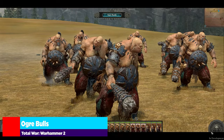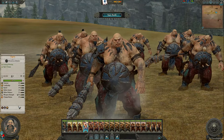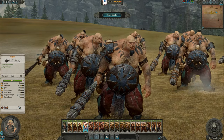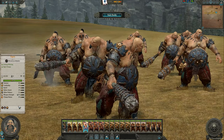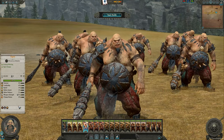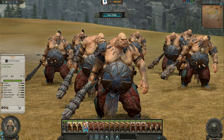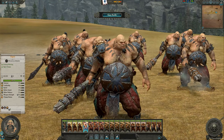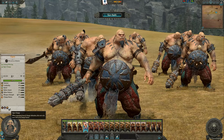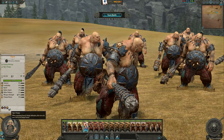Moving into the individual units, we'll go through them piecemeal and talk a little loosely about some of the lore. We have just the generic Ogre Bull — your basic adult ogre with his gut plate, ready to go. Looking at the Ogre Charge again: when attacking braced charge defenders, this unit only loses half of its charge bonus.